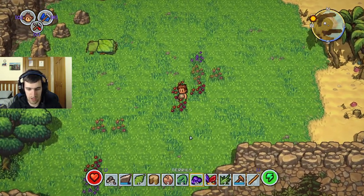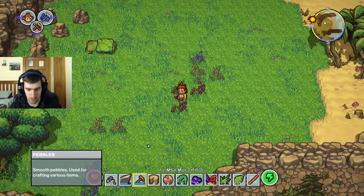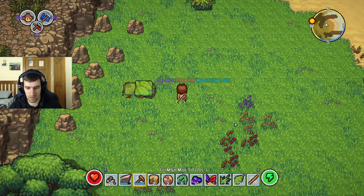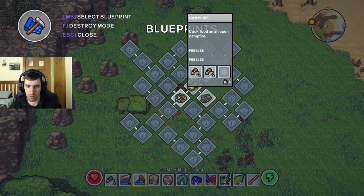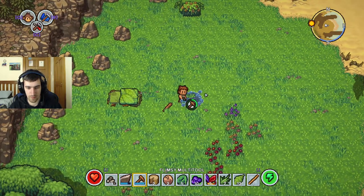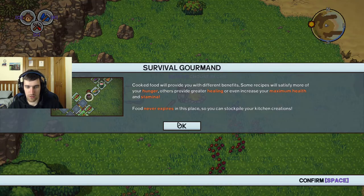I can just scroll through these. Wooden rod. I don't have a very big inventory, so I need to keep knowing of that. Let's see what else I can craft. I'll just craft this. What else to make? A pebble floor, a campfire. Yeah, place it here. Nice. Cooked food will provide you with different benefits - some resources for your hunger, great healing. Food never expires in this place. Okay, cool, that's good to know.